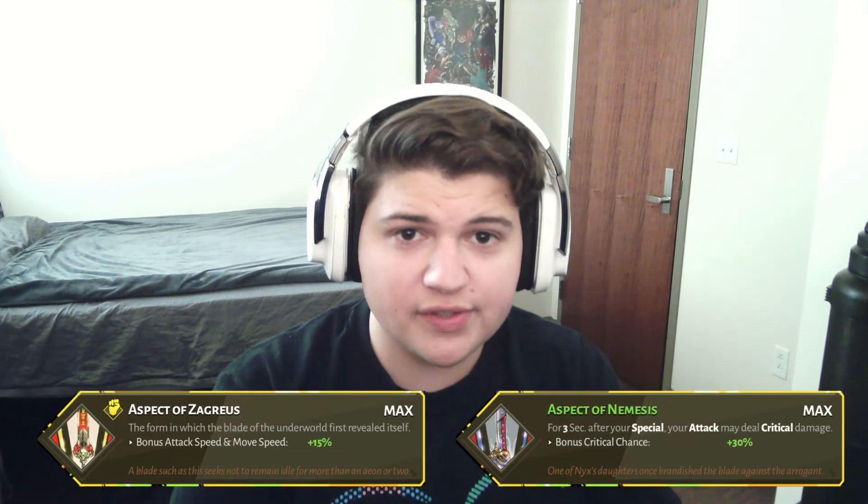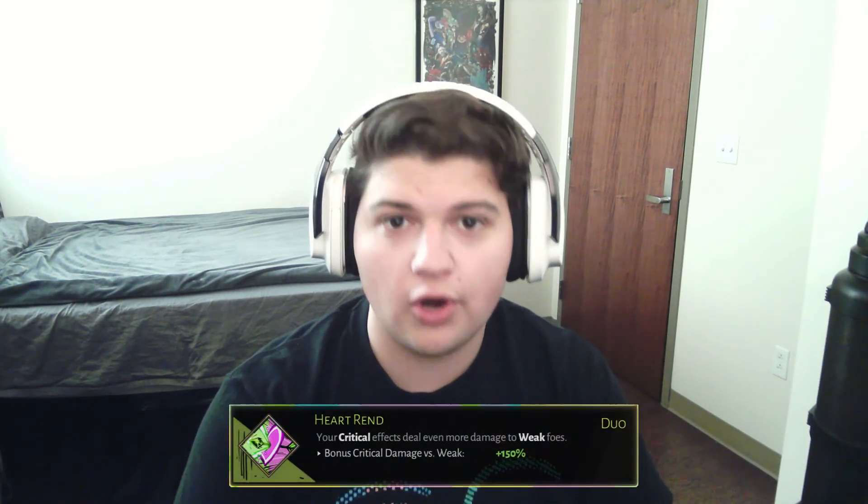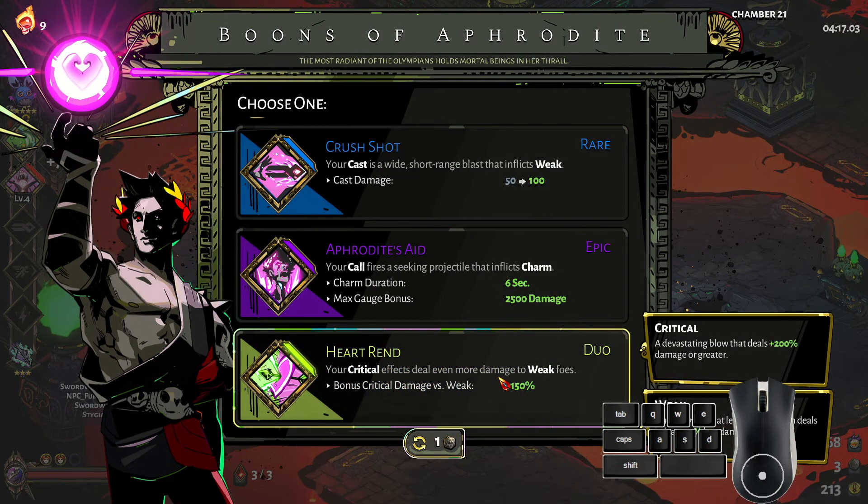Now let's move on to boon choices. You can treat Zag and Nemesis swords pretty much identically with regards to boon choice, because they play pretty much the same except that Nemesis is better. With these swords, attack is going to be your main damage source, so you want something good on there. My personal choice would be either Artemis or Aphrodite. For your special, I would recommend getting the other — so if you got Aphrodite on your attack, take Artemis on your special. This is because of the Artemis-Aphrodite duo boon called Heartrend.